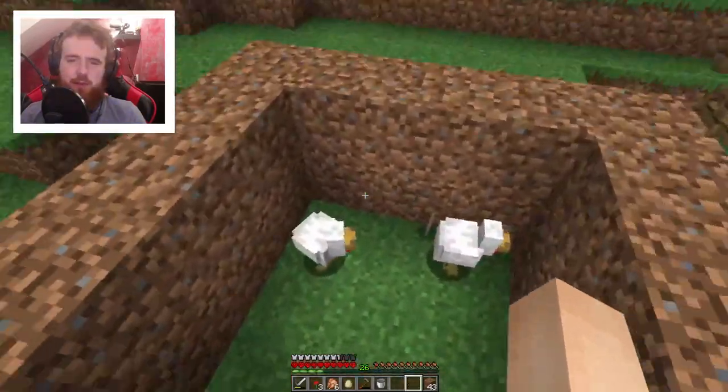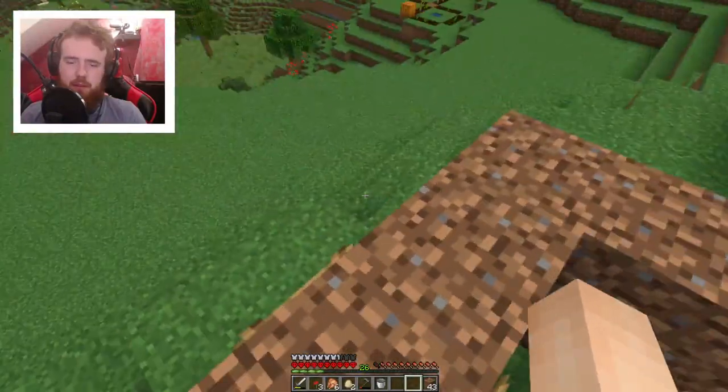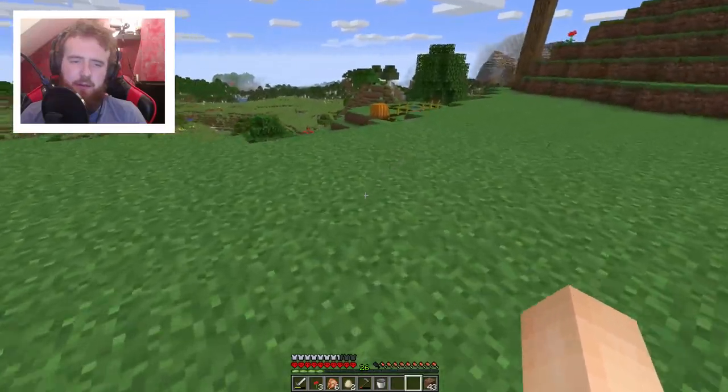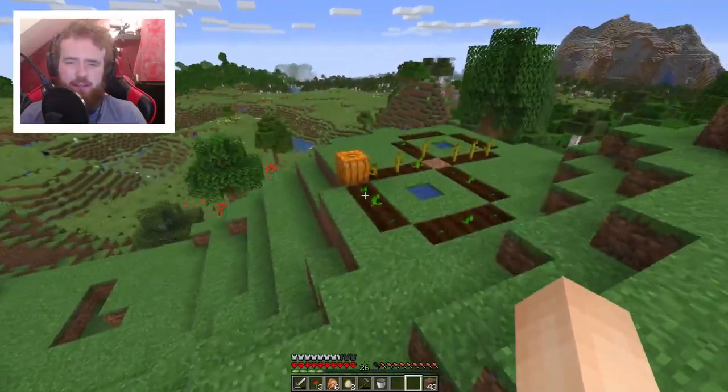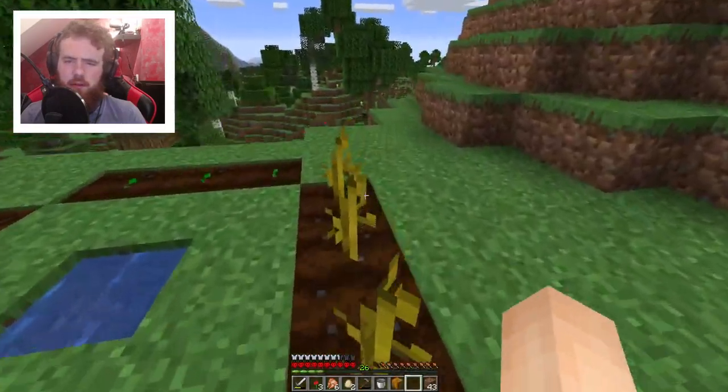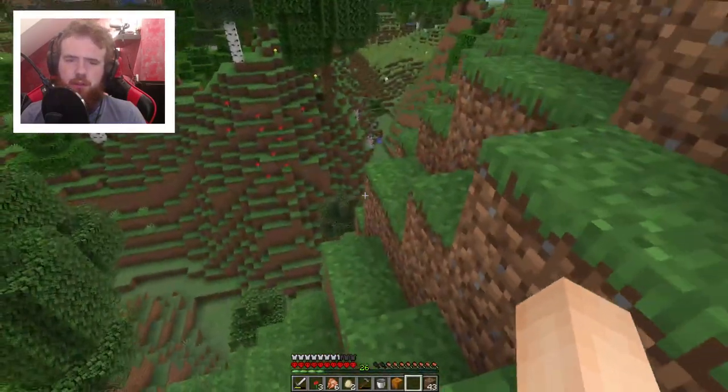Hey, stop throwing so many eggs! Wait, where's Baby Chick? Okay, there he is. Oh wait, I can grab the pumpkin because then I can make some... no, I don't have any sugar canes yet. I need to find a sugar cane. Those grow super fast, so let's go look for a sugar cane, shall we? It should be somewhere here in the area.